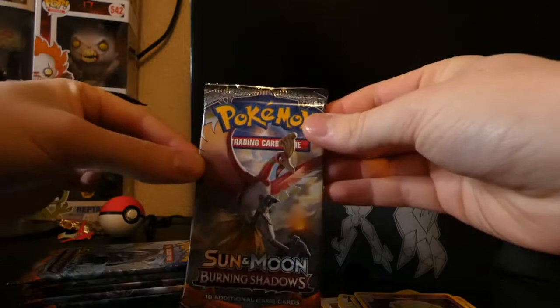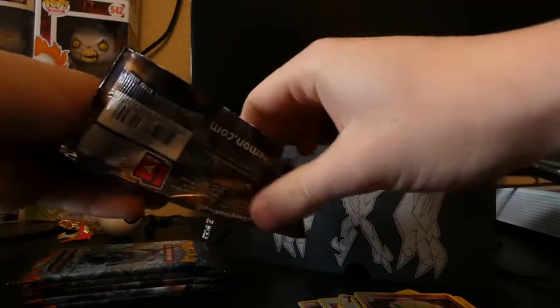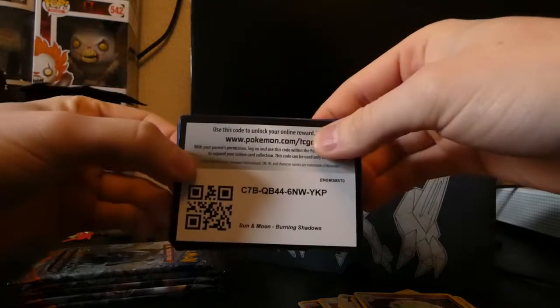Straight into the next pack — we've got a nice Ho-Oh on the front. This is the first Elite Trainer Box I've ever opened, so I don't know what the odds are usually for getting something good in them, or if I should be expecting anything at all. Code card on the back.